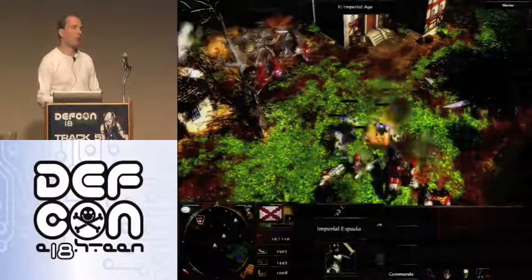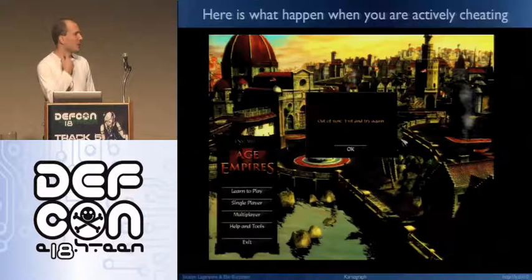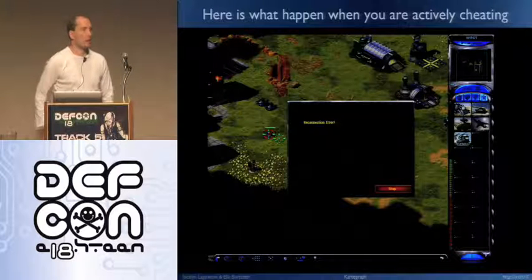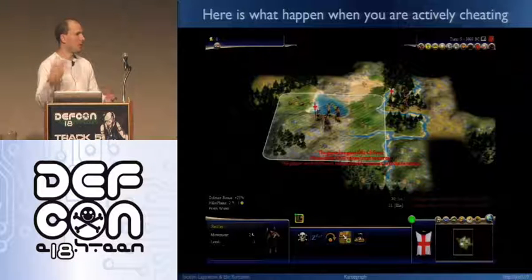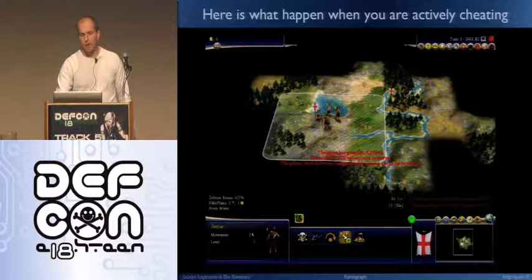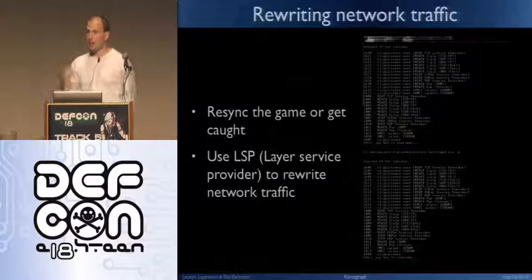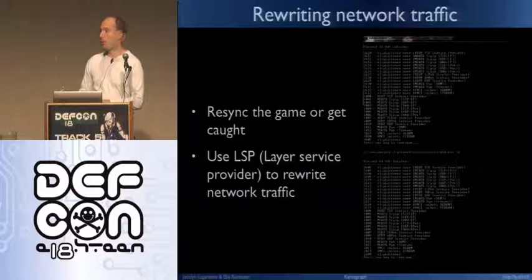Now for the sad part: the network. If you try to cheat in a networked game, here's what you get: out of sync. A lot of games do checksum verification on values like unit count and health points. If your unit isn't dying on your side but is dying on your opponent's side, something is off. The map hack isn't caught this way because all you're claiming is that you can see the map — but invisible units or infinite resources will trigger desynchronization.